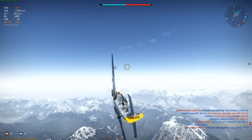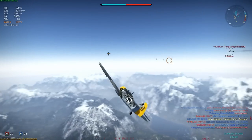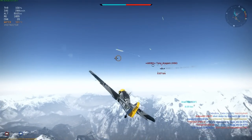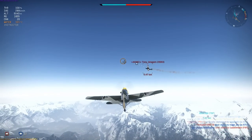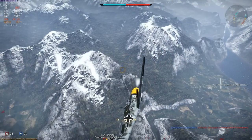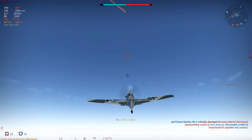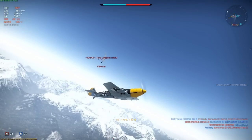As I approach for another pass, the H6K4 pilot is awake to the situation and turns in toward me. This will put me behind him as I overshoot and allow his gunner to open fire. Notice the orange tracer — that's his cannon — so I make sure I'm out of range before I turn, and that means I'll need to chase him down again.